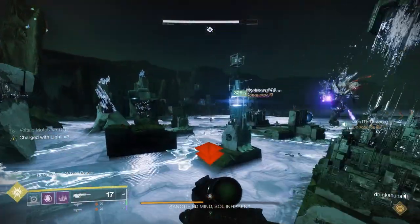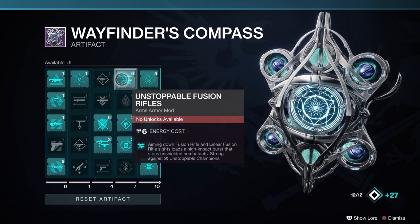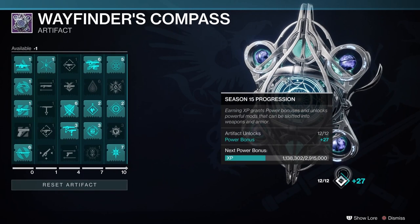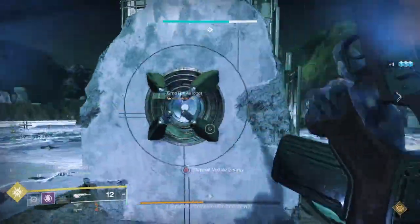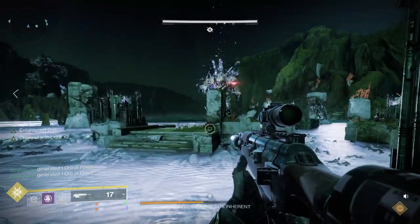When you get into the season, the first thing you want to do as quickly as possible is get your seasonal artifact. Typically, especially with a campaign, there's going to be an introductory mission and soon after that a prompt to go to the tower or some other area to get your artifact. Do that as quickly as possible, because otherwise all the XP you're gaining in the game is going to be wasted and will not level up your artifact.